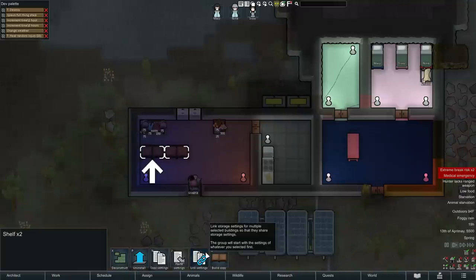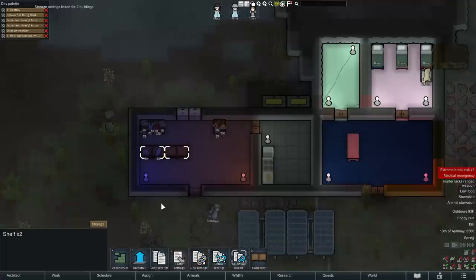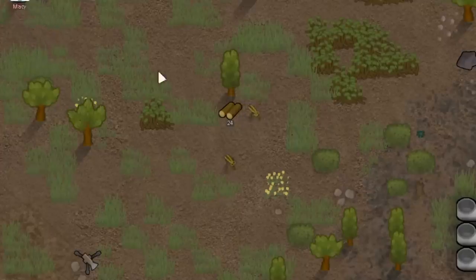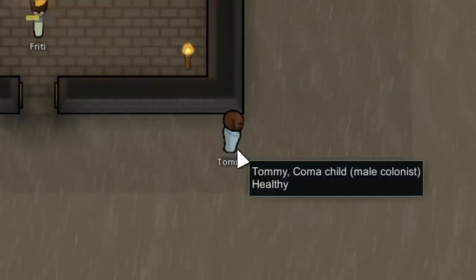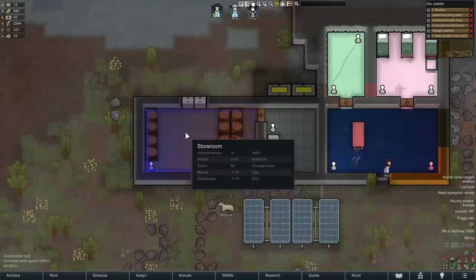So if you change the storage settings on one, it will automatically change it on all the others linked. Now some cute little visual changes are that after you chop trees, a stump appears that can be chopped for an additional two wood, and damaged trees brought down by an explosion or a fire will appear as smashed stumps instead of chopped. There's also been a new hairstyle added — bald. And there's also been a new room type added, a storeroom.